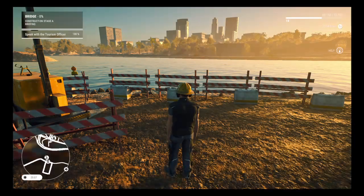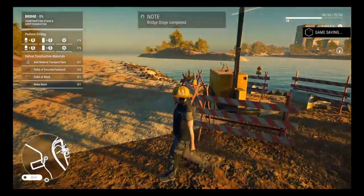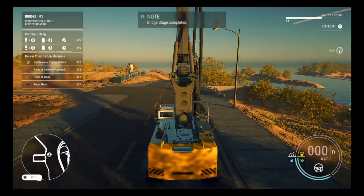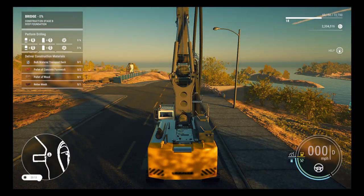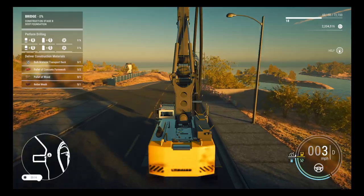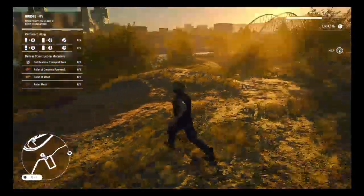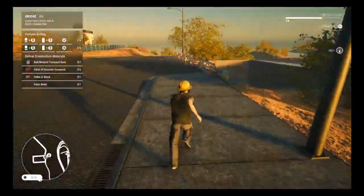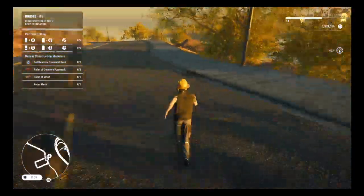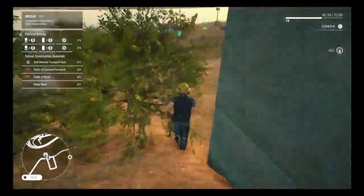And that's where you come in. That's where I come in. Let's do this. First job is to start drilling holes. So let's jump into our machine. I think we can get to it down there. I don't think it would be a good idea to take it down here, would it? Let's just have a quick look down this way.